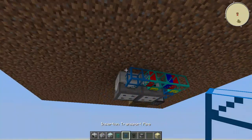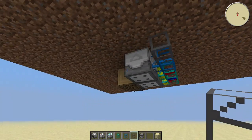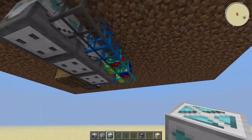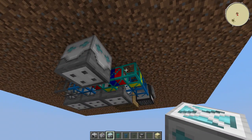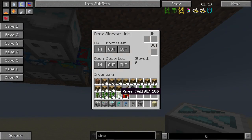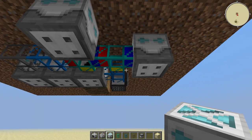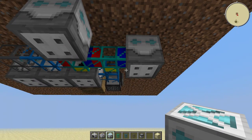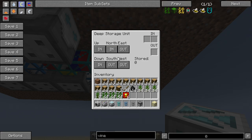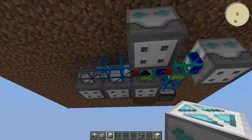Now we're going to do the pipes. Start with an insertion pipe, then two diamond pipes like this, another insertion pipe, and then a stone transfer pipe — very important — a smooth stone pipe next to the insertion pipe. Then place your first deep storage unit to collect all the saplings, then another one for the wood, and the last one for the vines. If you don't want to collect the vines you can just put a void pipe instead. Now configure these using your minimap to find the input direction. For this one it's going to be north — put north on in. For this one it's going to be west — put west on in. For this one it's going to be east — put east on in.